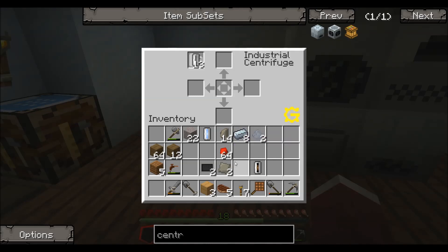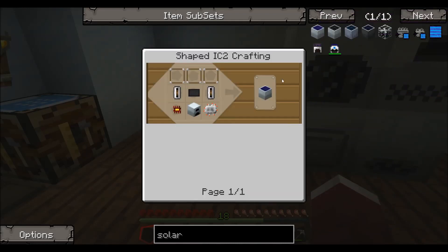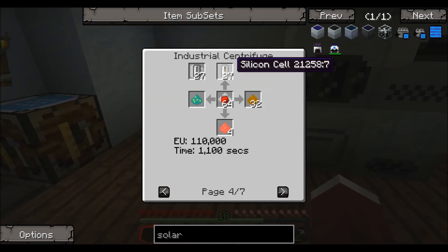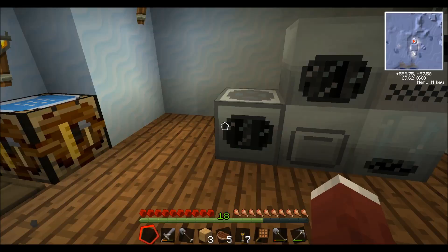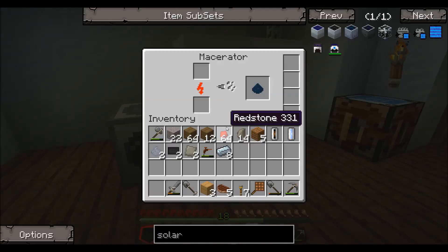You can centrifuge redstone, but you do need a whole stack. Looking at the recipe for a silicon cell via solar panel: you can make it from lazurite dust, sodalite dust, emerald dust, or a full stack of redstone — which will give you 27 silicon cells, but you do need 27 empty cells in there. You can also make it from sand, from flint dust, and from clay dust. As noted, you needed 27 cells to run a stack of redstone. If you don't have the 27 cells in there it will not run. So the things to check if it is not running: do you have enough in the input, and do you have enough cells?